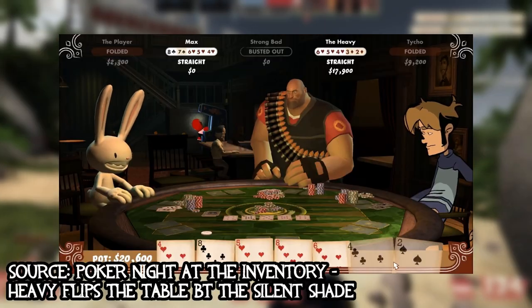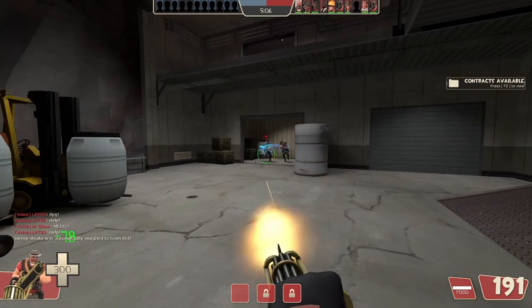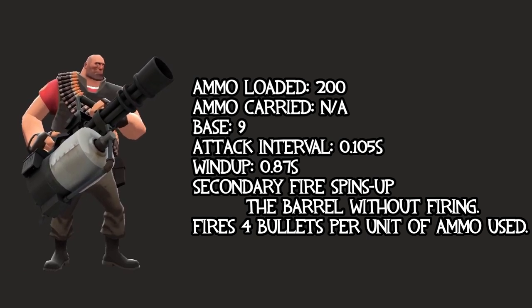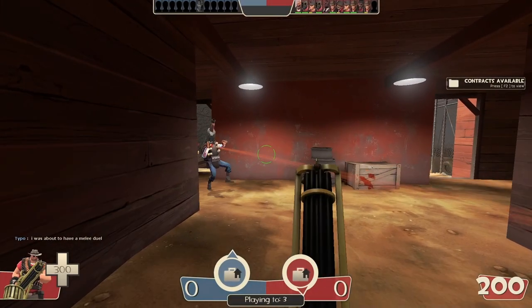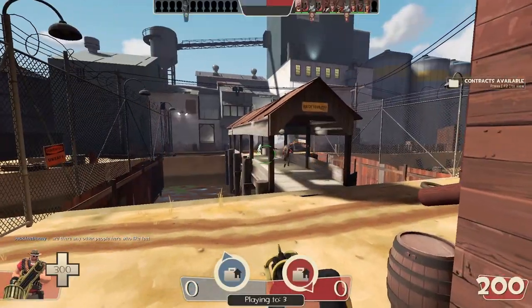There's also the Iron Curtain, which was a promotional weapon released if you beat the Heavy in a game of poker in a game called Poker Night at the Inventory. This weapon is just a reskin of stock, so it won't add or take away anything from our calculations. Speaking of stock, let's look at the base stats of the stock minigun. The Heavy has 200 ammo loaded and ready to fire. Each bullet does 9 base damage, and you can fire off every .105 seconds. Each time you fire one unit of ammo, it's actually 4 bullets you're shooting, so on one base shot you can do 36 potential damage to a target. It takes .87 seconds to rev up the minigun. You can also hold down mouse 2 to have the gun revved up without firing. The minigun is one of only three types of automatic primary weapons — the others being Pyro's flamethrowers and the Medic's syringe guns.